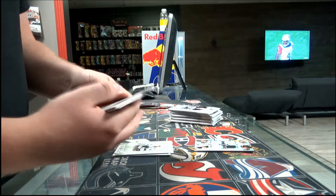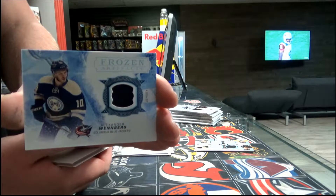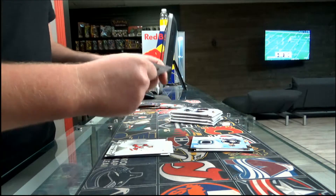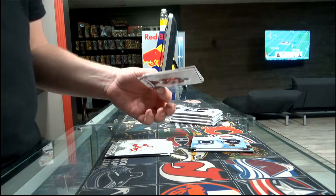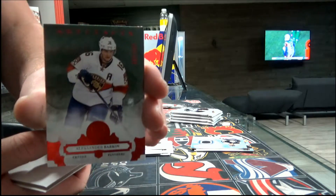Next, we have a Frozen Artifacts, Columbus — Alexander Wenter. Next pack, base card out of $2.99, Ford Defenders — Alexander Barkov.